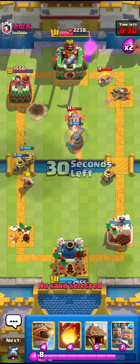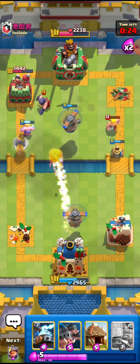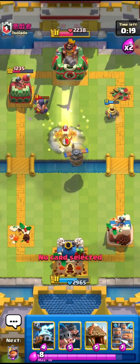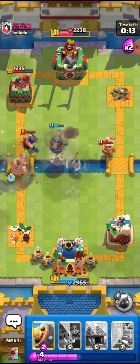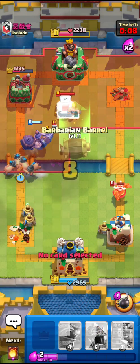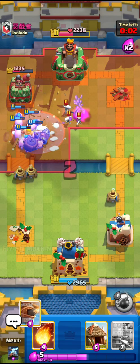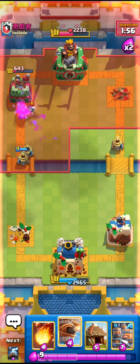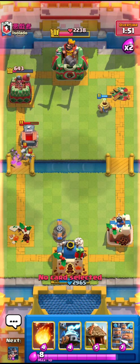The Flying Machine will kill it — that is what I want to see. I'll go for the Flying Machine right here — nice Flying Machine value. I'll go for the Zappies and also the Mighty Miner, and then go for the little Royal Hogs — nice play. I'll go for the Barb Barrels to take out everything. That's a lot of damage from the Pekka's hand — this guy is kind of losing and choking at the same time.